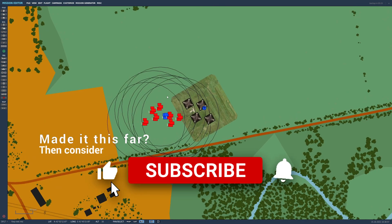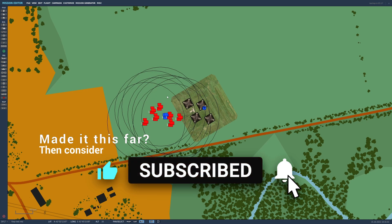Same thing for blue — nice and easy. FARP done! I hope you found this tutorial useful. If you did, please like the video, and if you want to see more, subscribe and I'll catch you next time. Goodbye.